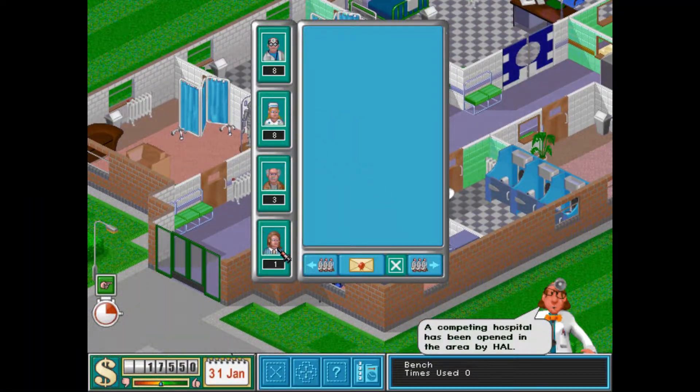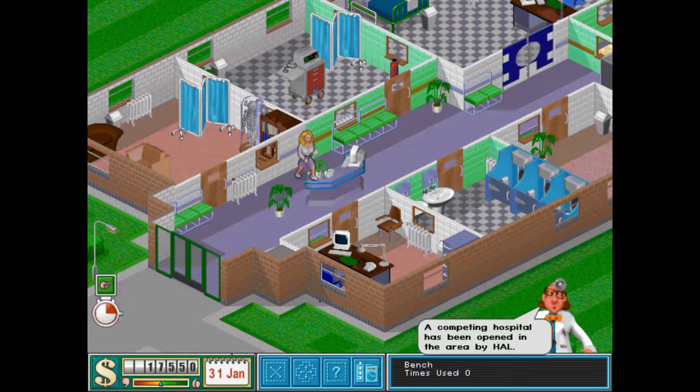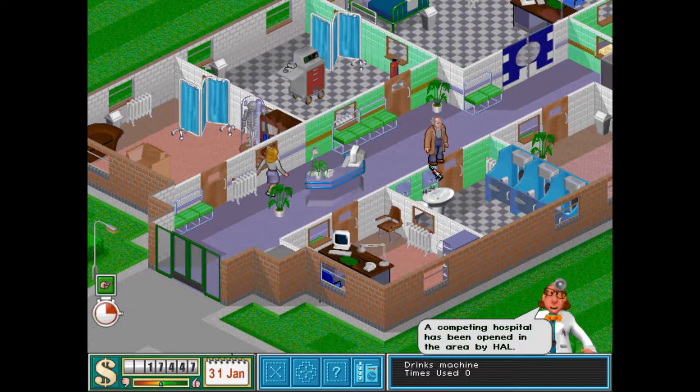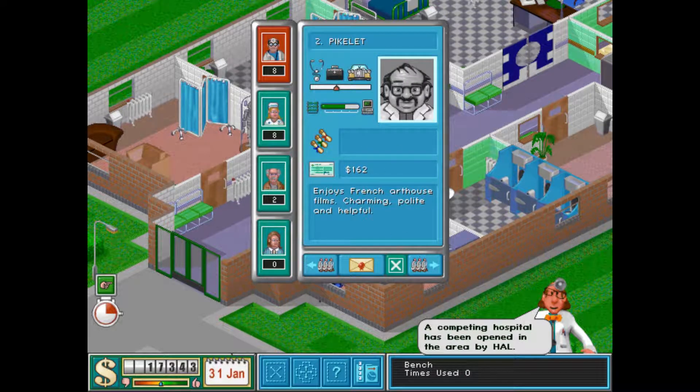Just need to get some staffers. We do not have much choice in terms of receptionists — only one is available. We are going to need a janitor. And we are going to need some doctors, but let's see now.